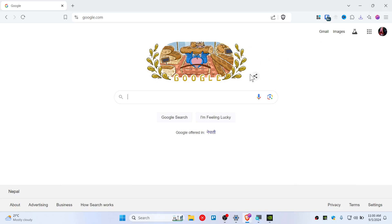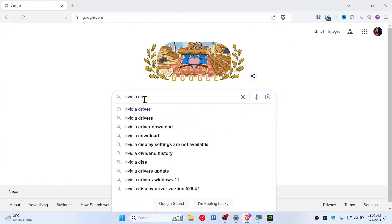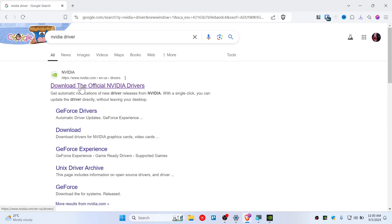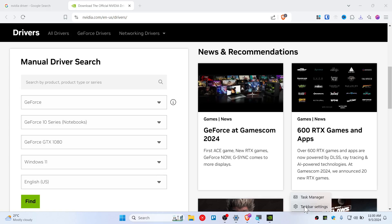If you are still facing that same error, you will need to download the Nvidia driver. Go to Google, type 'Nvidia driver', and go to the first link. You then need to manually search for your driver — in my case, this is the GeForce GTX 1050 Ti.